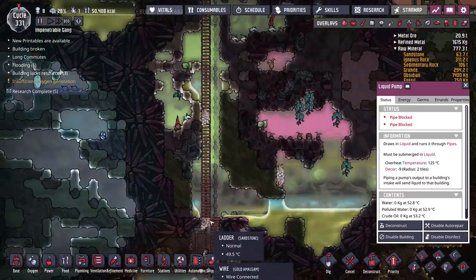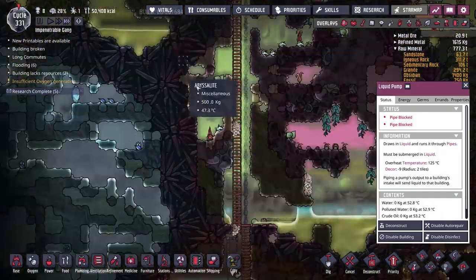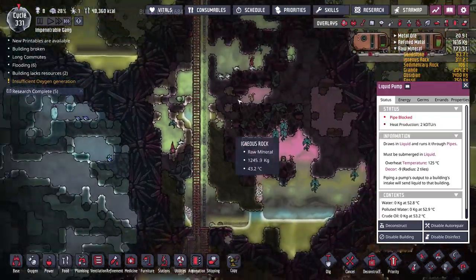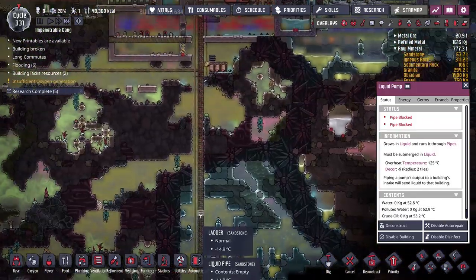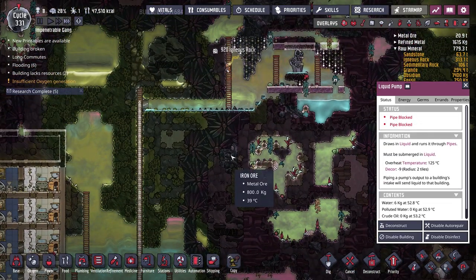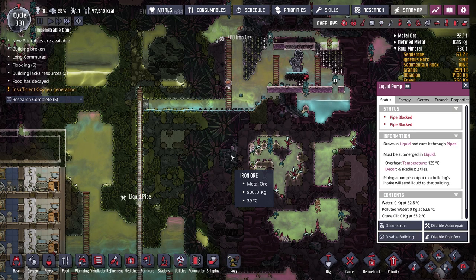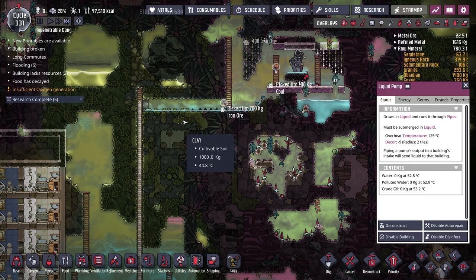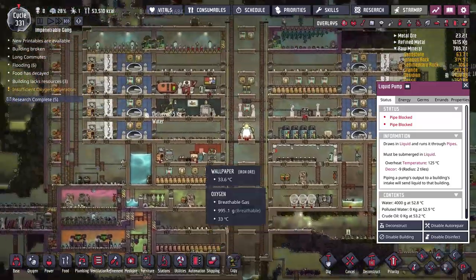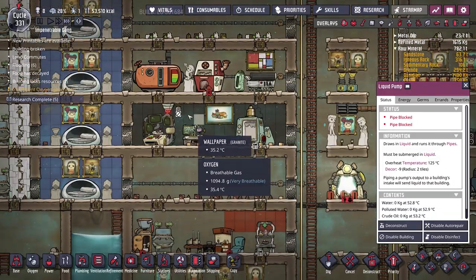Eventually this liquid reservoir will run out and we'll have to move it, using yet more duplicate time and power. Whereas up here, even if it uses five or six hundred watts, it's going to run hopefully forever and give us a nice source of water without bothering our duplicates. That's the idea at least.